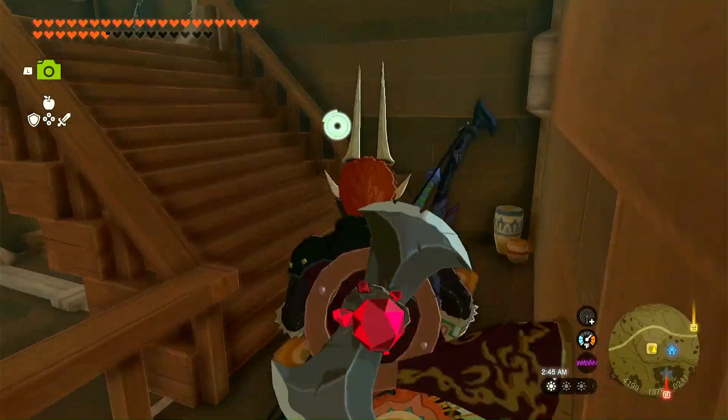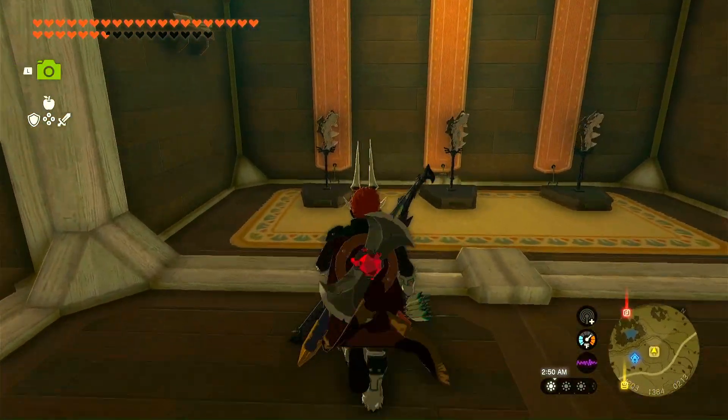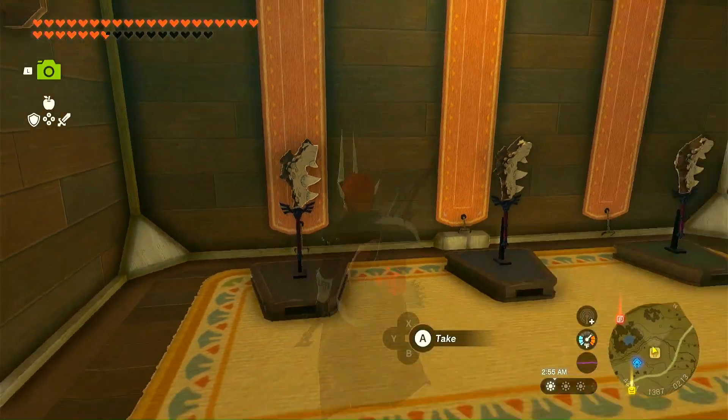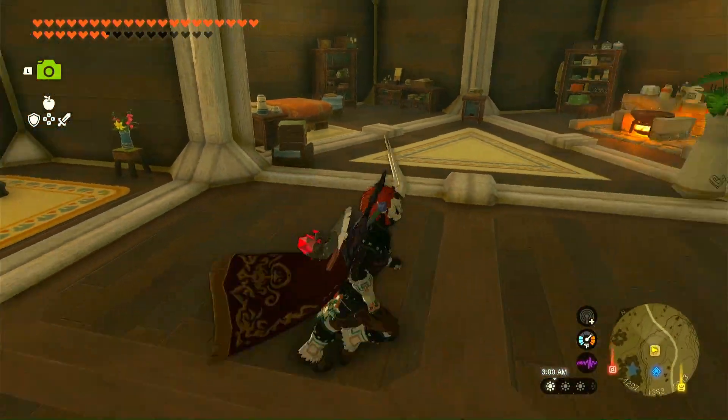Alright, so that's what the first floor looks like. Now let's head up to the second floor. This is not only where I sleep and cook my meals, but it's also another location to display more of the Malduga hammer swords. These are really good to have as spares — who wants to go kill a Malduga every time a sword breaks?